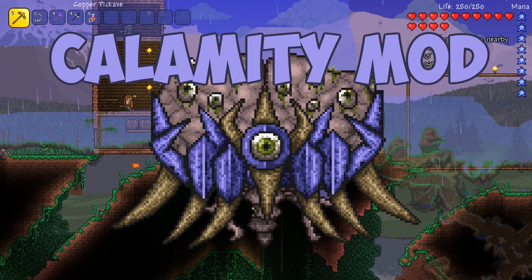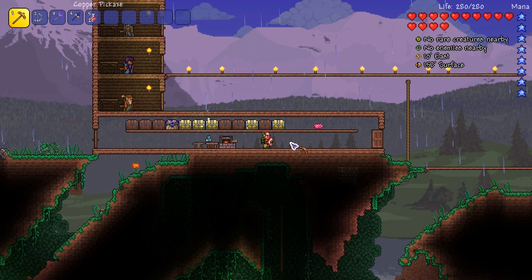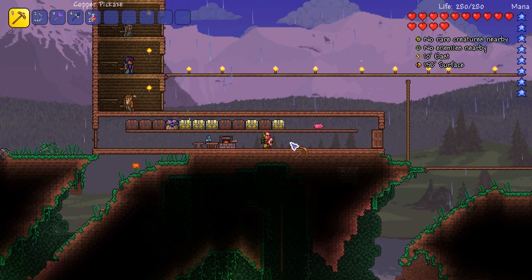Hello Terraria enthusiasts, my name is James and welcome back to the Calamity mod. In today's episode I want to do a bit of refocusing. The past two episodes have been defeating bosses and getting a few new weapons. Today I want to dive back into the actual mechanics of the mod - look at some of the things we've overlooked, delve deep into some crafting recipes, and just have a nice relaxing episode where we look at cool stuff.